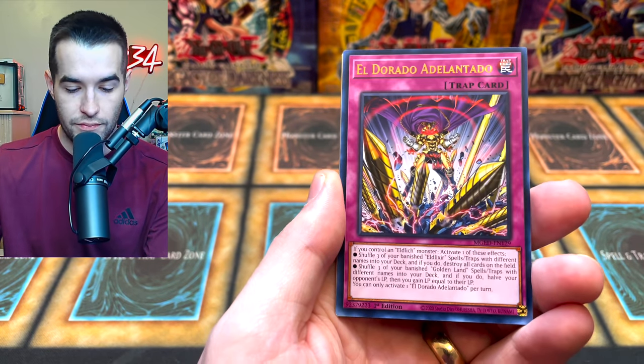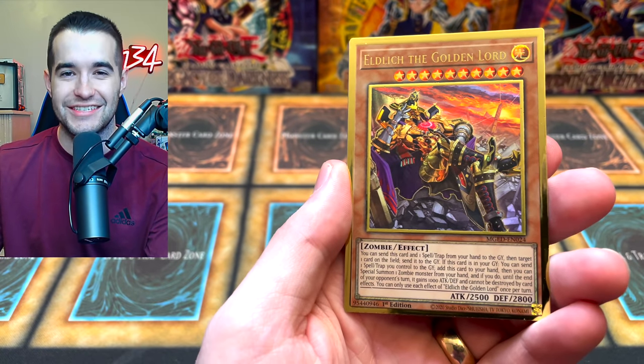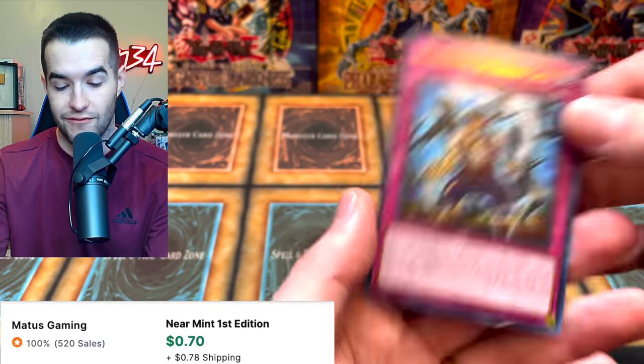Here we go. El Dorado, El Blitz the Golden Lord — you love to see this guy kick back, relax, chilling out — and then El Blitz or the Black Awakening. Very nice.